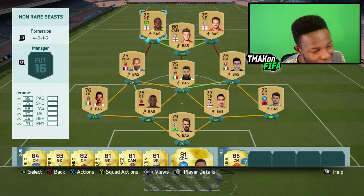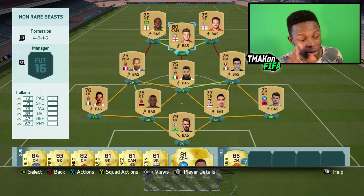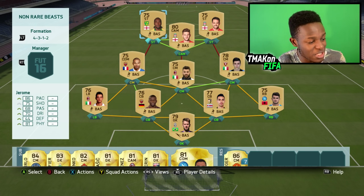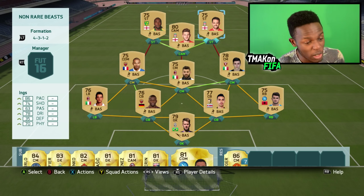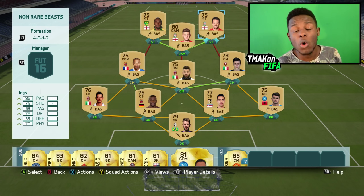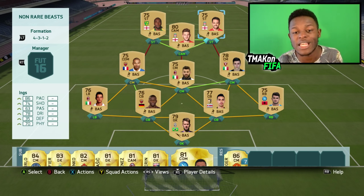Up top we have three English boys: Lallana, Jerome, and Ings. Lallana has 83 dribbling and 79 passing, which is perfect for his position. Jerome has 86 pace, 81 physical, and 75 shooting — what you want in a striker. Ings has 86 pace, 78 dribbling, and 74 shooting. This is pretty much the team. It'll cost you 5-6k coins to build, and I'm pretty sure everyone watching can build this squad.